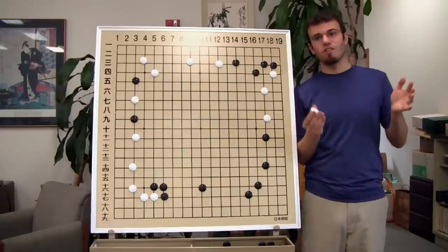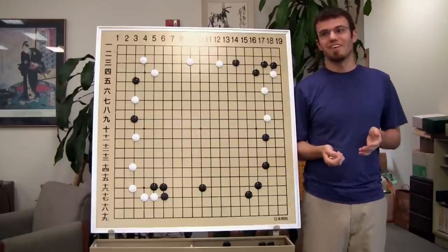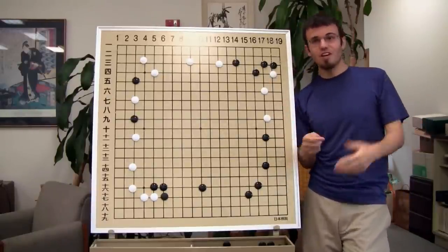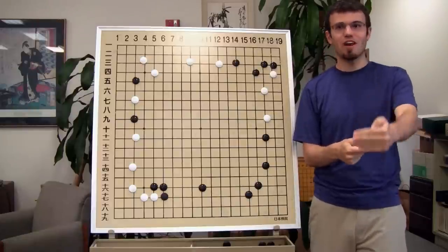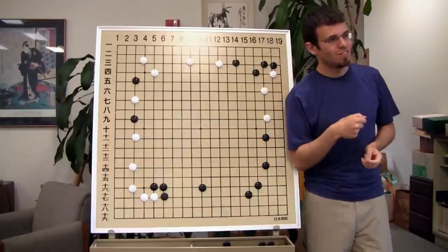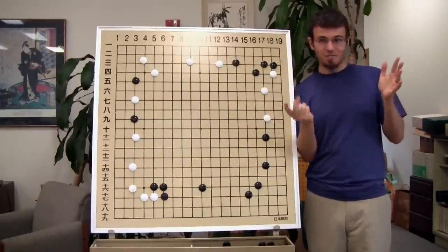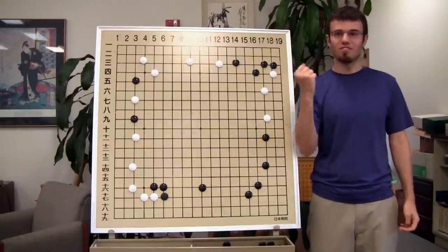He doesn't try to do anything profound, he just plays it. It's almost as if he's complimenting you on your play — 'oh, you found another good move, I'll respond to that one.' There have been a lot of Go professionals who've played against him, and basically if you watch a Li Chang-Hao game, they all go like this: he gets down by like 20 points after 50 moves. His opponent is getting everything they want. And then the next 150 moves of the game are him just slowly catching up two points at a time — every single move is just two points better than every other move of his opponent's.